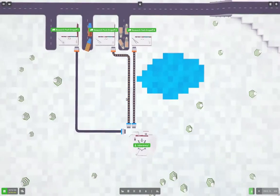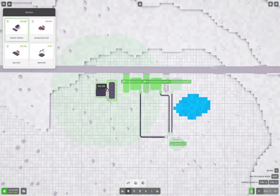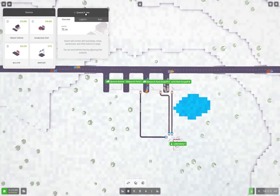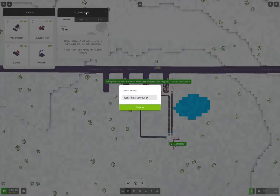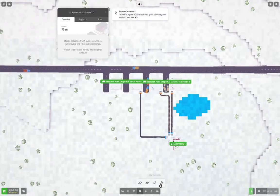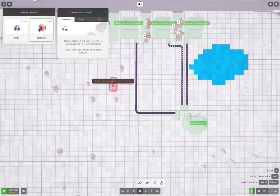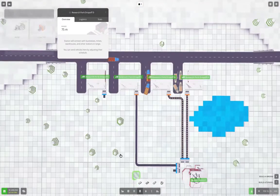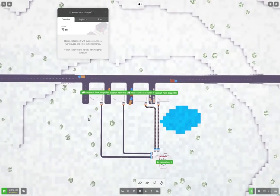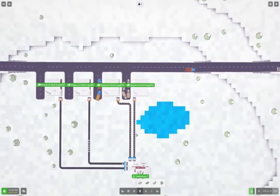I'm going to need to bring coal in here too. I'm going to put another drop-off station here — this will be Research Park Drop-off D — and I'm going to connect that one into here as well. So I'm going to get a coal drop-off going as well.